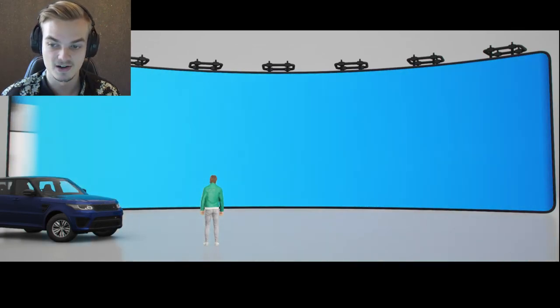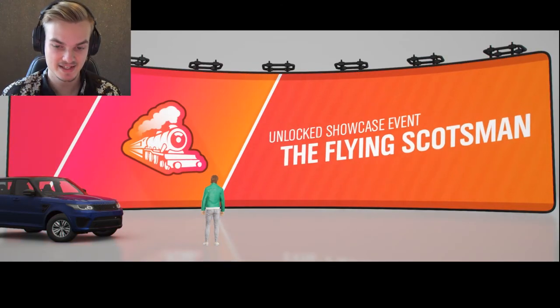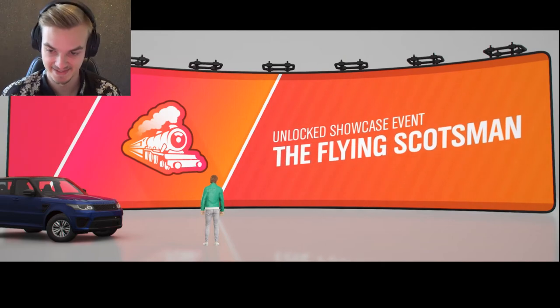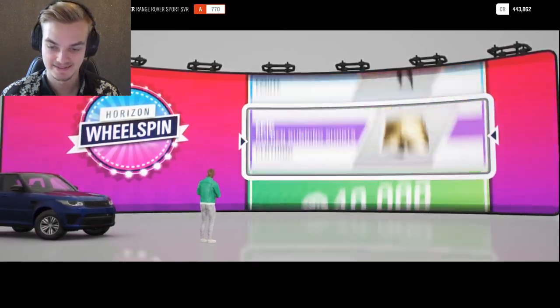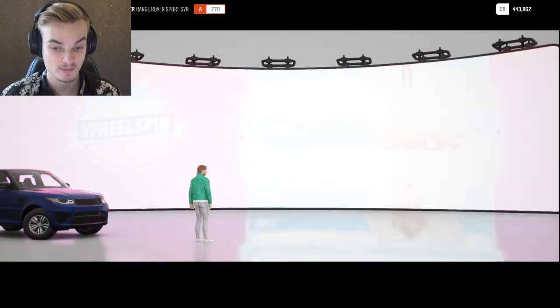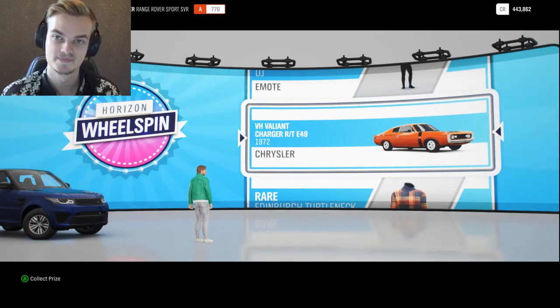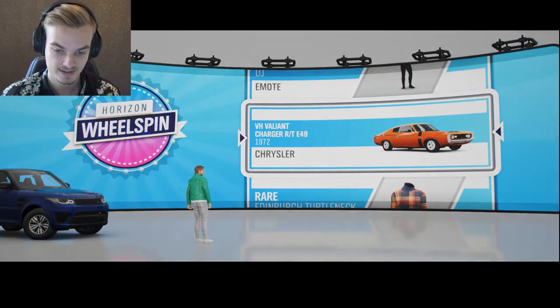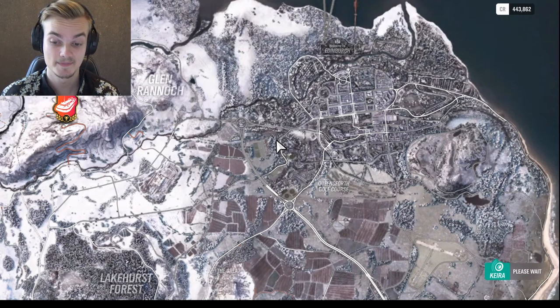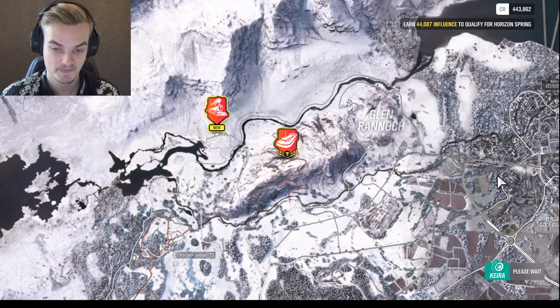Next up is another car, and I have enough for the winter showcase. Is that a steam train? The Flying Scotsman! We got another wheel spin — it's a car, a Chrysler VH Valiant Charger RT E49 from 1972. Cool old American muscle — I'll definitely be giving that a try later.